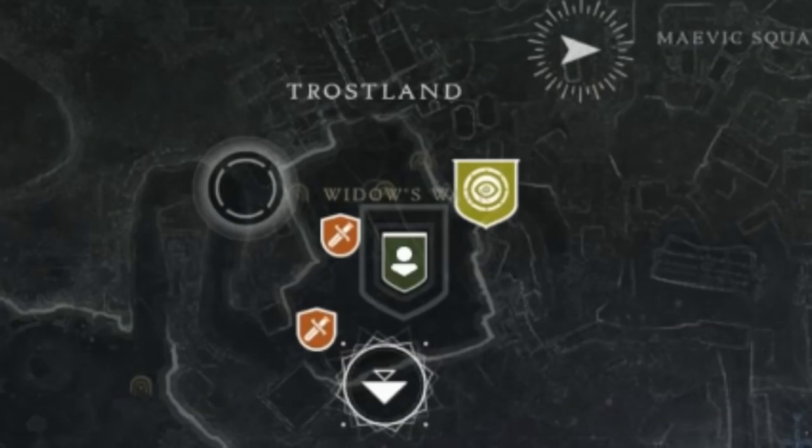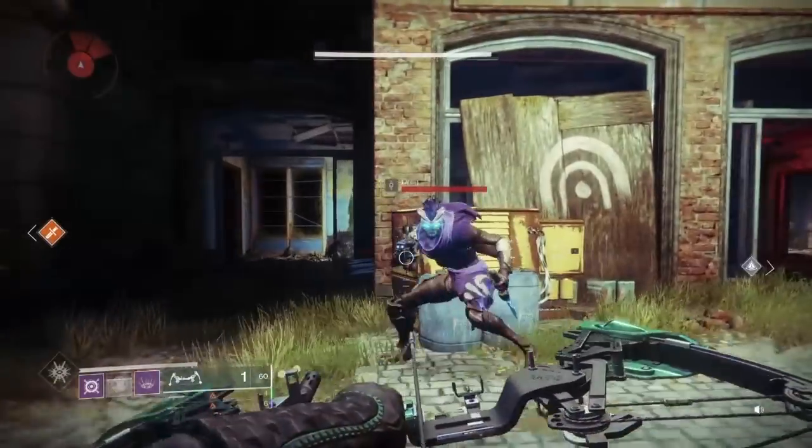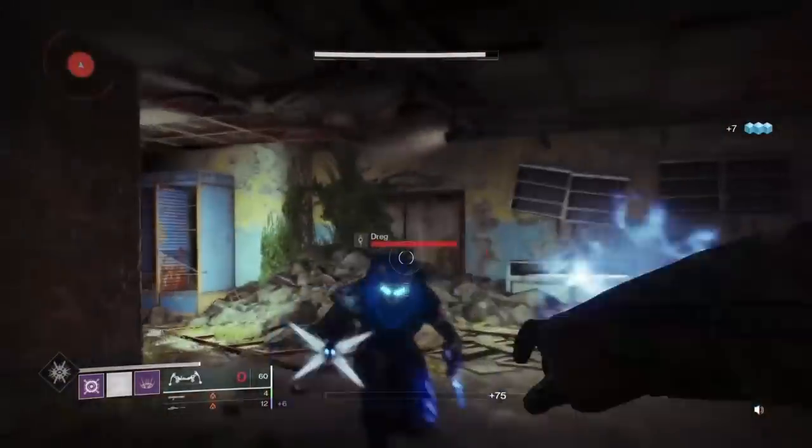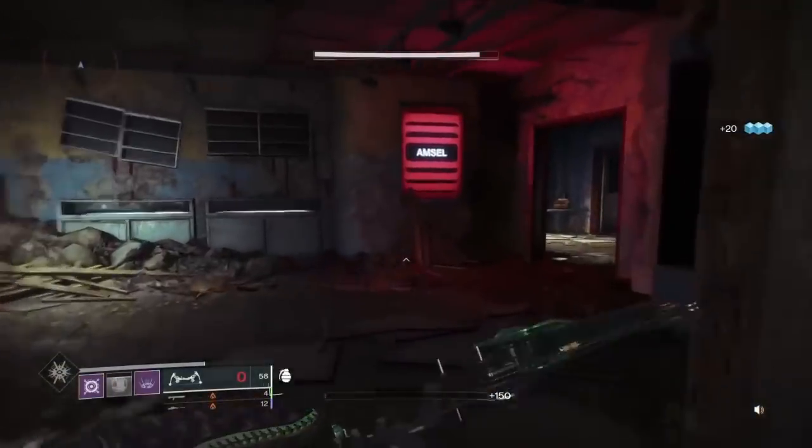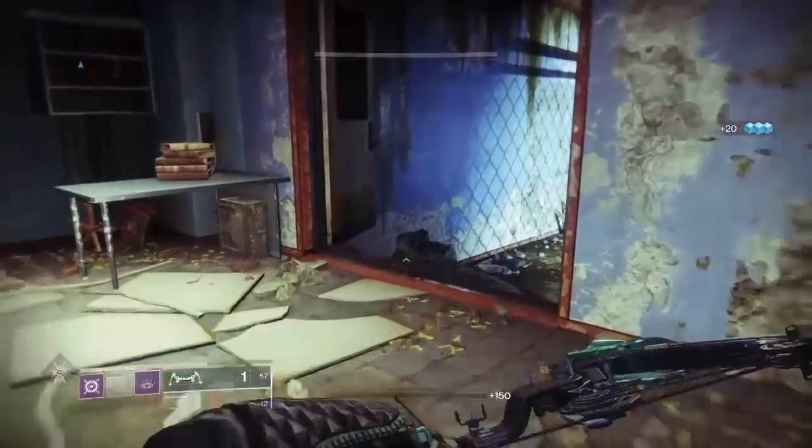The next lost sector will be Widow's Bite, which is located just next to the other lost sector you just went to. This one will be to the right of the church. After you spawn in and see the church, go to this lost sector — same thing: go in, kill the boss, and your quest step will update.